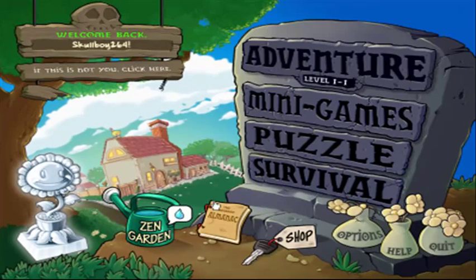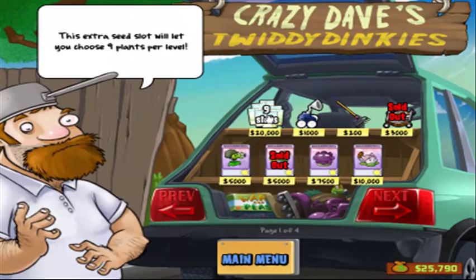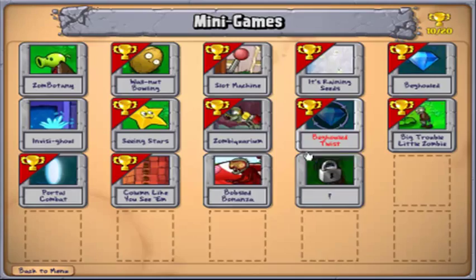Hi there and welcome back for more let's play Plants vs Zombies. Before we begin with the next minigame, I'm buying this one. I really want that one for the next one because I know a good strategy for this one. Bob's Led Bonanza — that's the one we're going to do tonight.